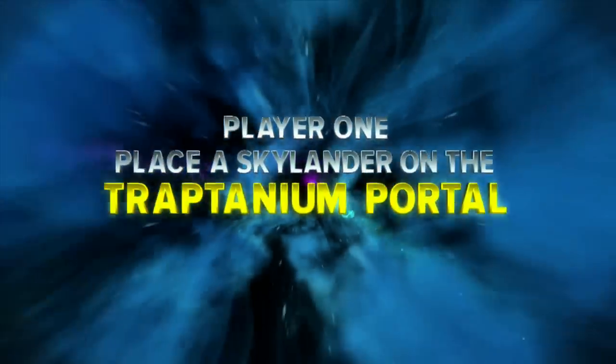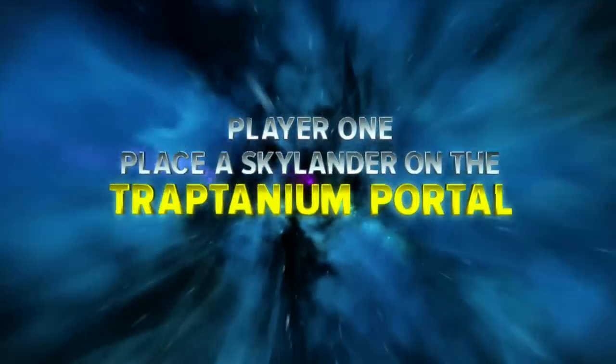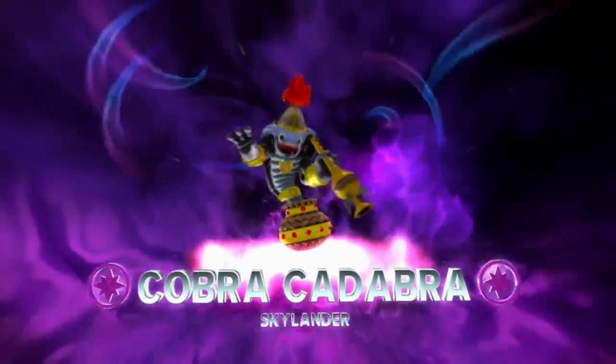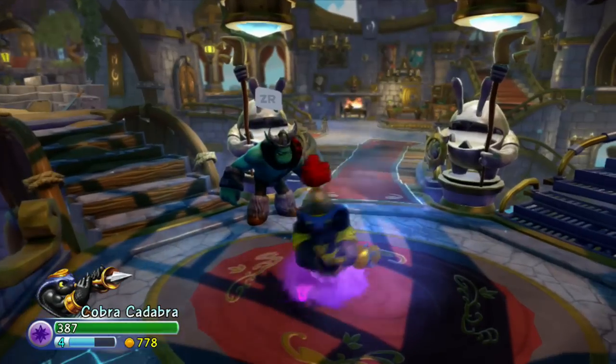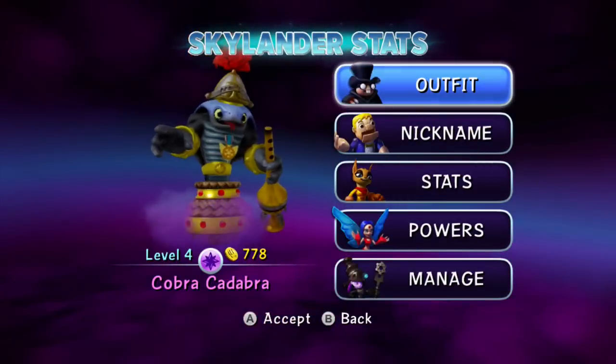What's going on everyone, W Drums here. We're back to another path guide review for Trap Team. This time we're doing the first path guide for one of the new Magic core Skylanders, Cobra Cadabra. This guy is such a beast - I've only done one path and I already love him. He's so awesome.